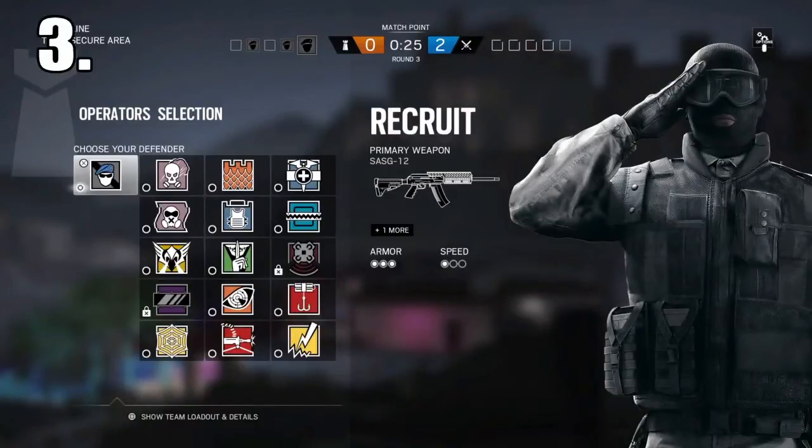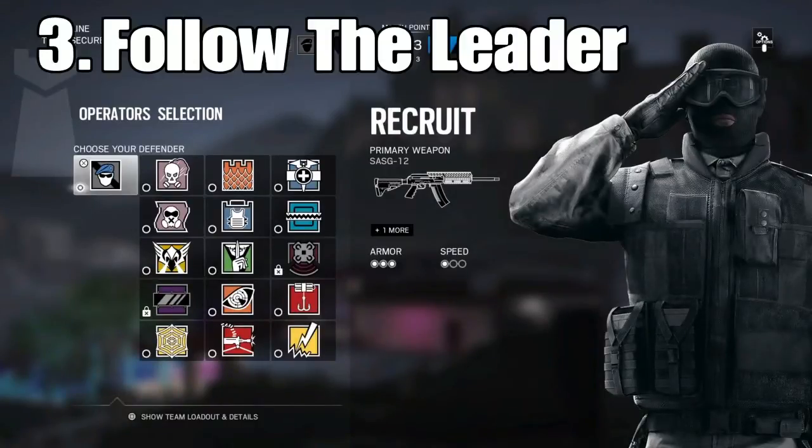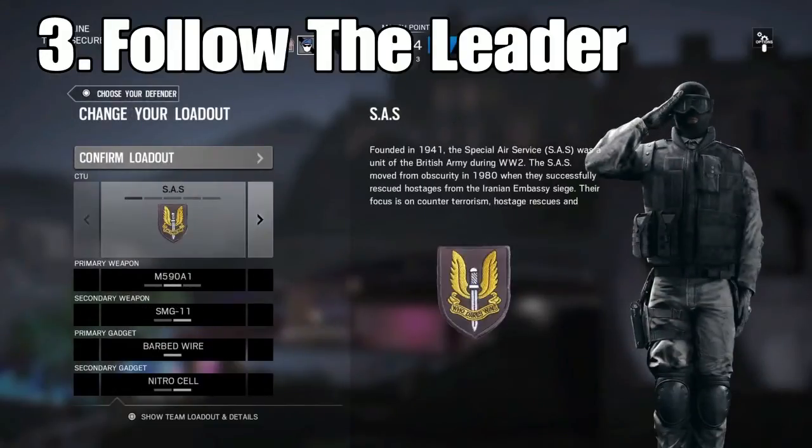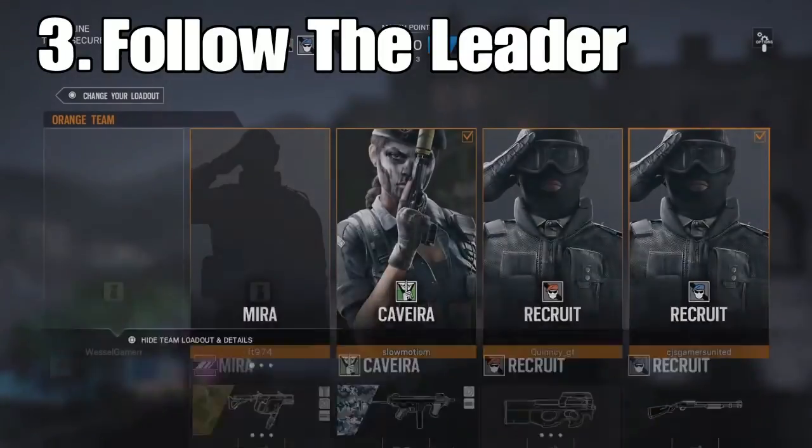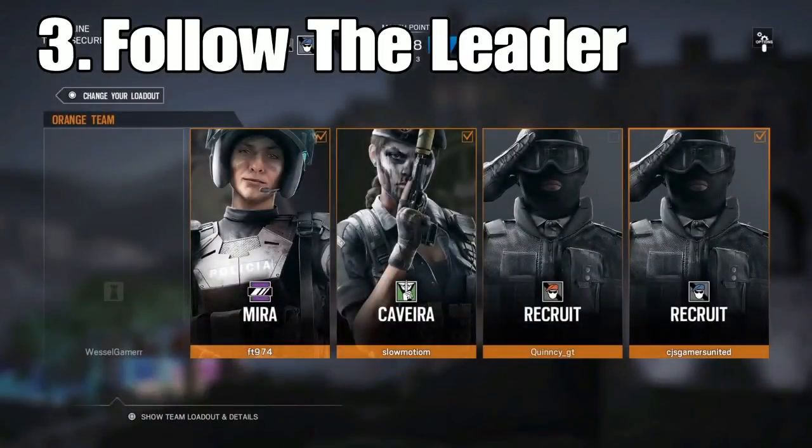The next one is basically going to be called Follow the Leader. You can do this in attacking or defending, but luckily we're in defending right now. What you want to basically do is go recruit — it doesn't matter what recruit you pick. We're just going to go SAS with shotgun and stuff and basically follow the leader. Quincy, you can be the leader and I'm just going to be following you.